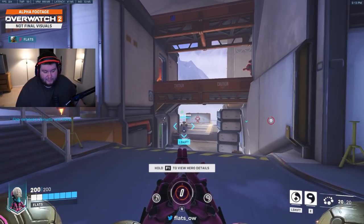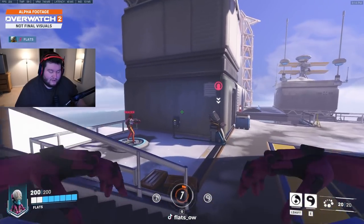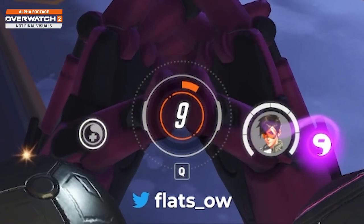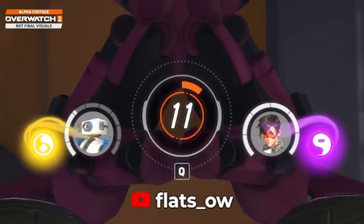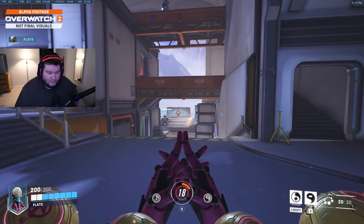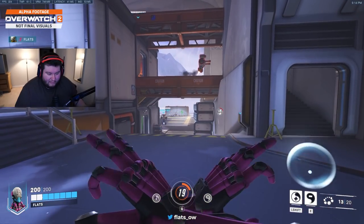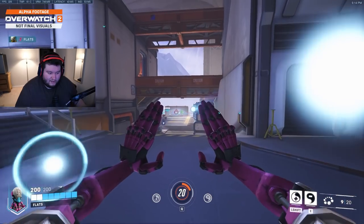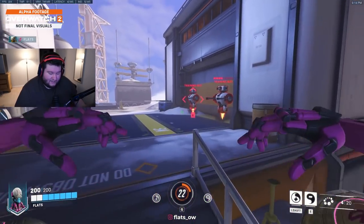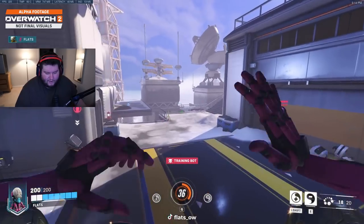Zenyatta is pretty much untouched as well. You can see the discord orb when you put it on an enemy lights up showing who it's on, and healing same thing — so you can see healing on the bot and a discord on the Tracer. Zen's right click changes its point of firing — instead of firing all from center mass, the orbs actually come from the directions the orbs shoot out. So some orbs come from the right, left, and middle, which I think is really cool. Zen otherwise seems pretty much unchanged.